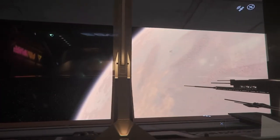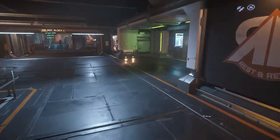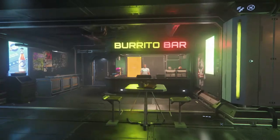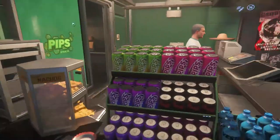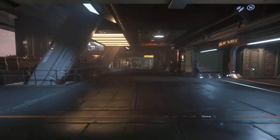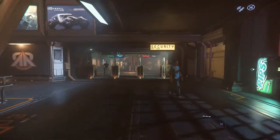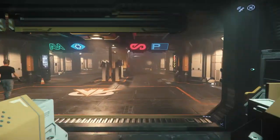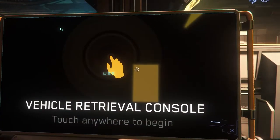You can see the planet from all the way up here, and down in this little store you can get a burrito or a drink. You actually need to drink, but it's not as demanding as in other similar games. Let's claim our ship and go do some bounty.